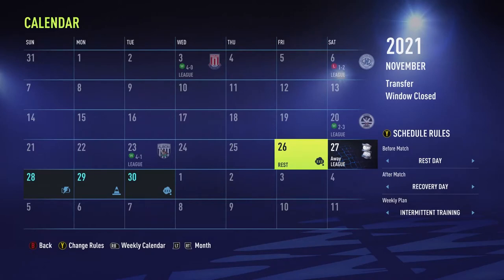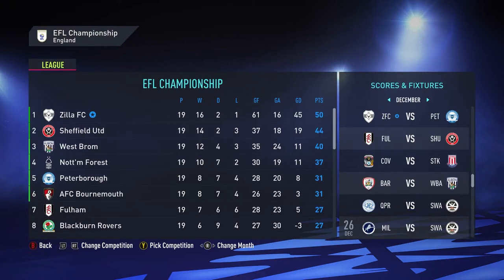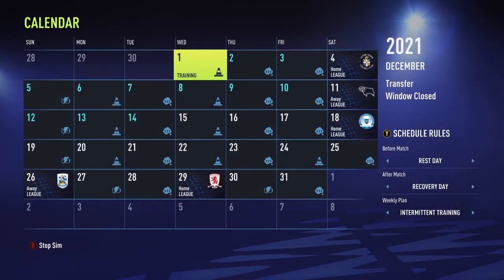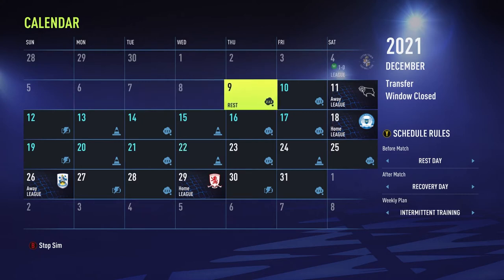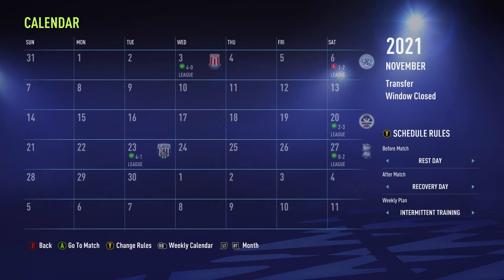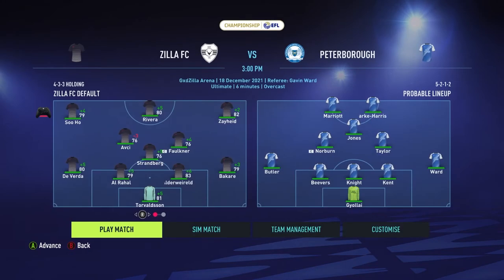I want to finish the EFL Championship as fast as possible, so I'm simming from this match all the way to the match against Peterborough, who are fifth on the table. I basically want to be playing matches against the top six only. We win against Birmingham City, Luton Town, and Derby County. We beat Birmingham City 2-0 and we're jumping straight into the Peterborough match with our first team.